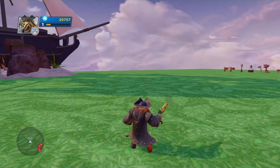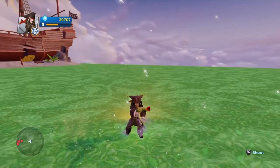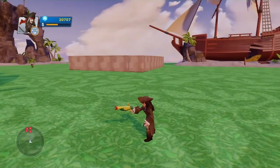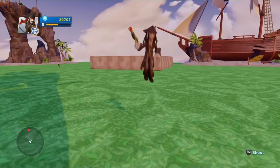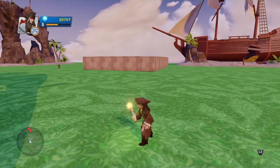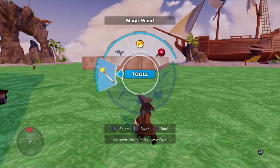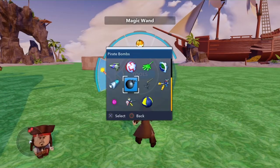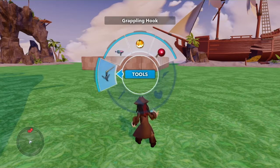Next up is Captain Jack Sparrow - my favorite character from the film. Once again he's got the pistol, he's also got sword and ground slam. Let me just have a look in here and open it up - we might have some extra items. We have the blunderbuss, pirate bombs, and a grappling hook.